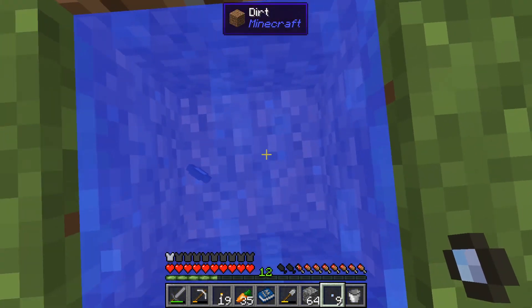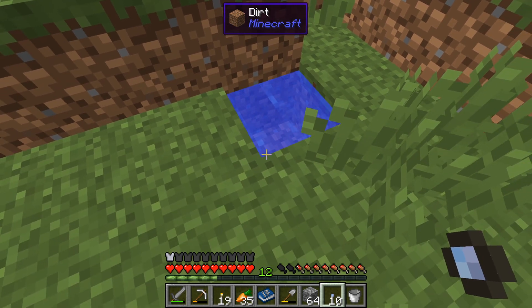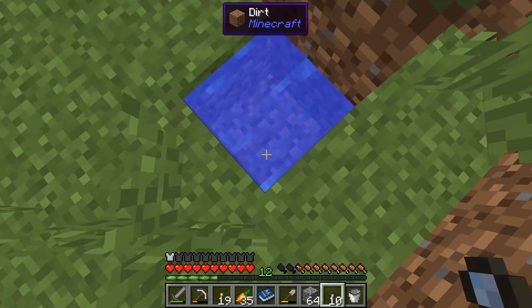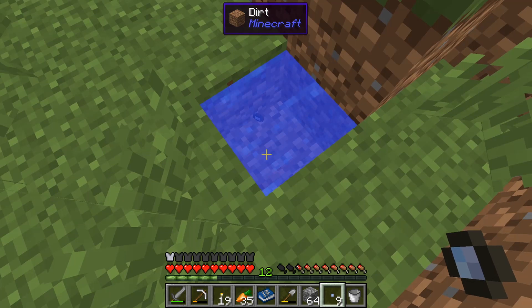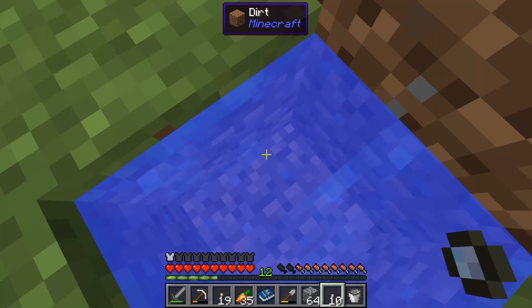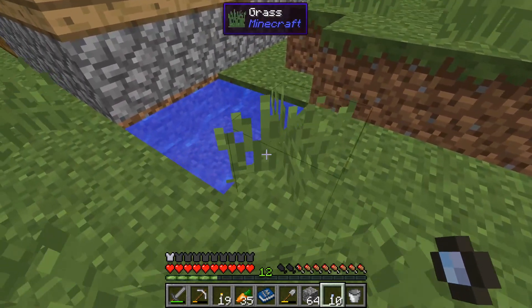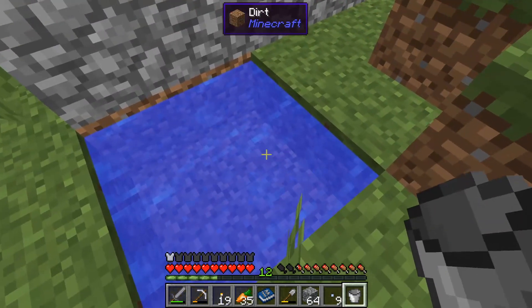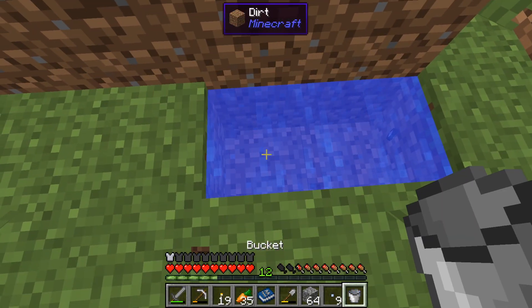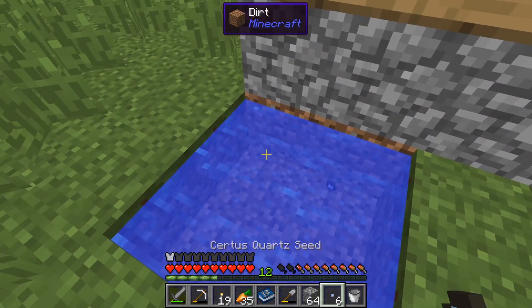How does this work? Do you throw it in? How do you make seeds - when placed in water, do we have to place them or just throw them in? Let me check. Okay, so apparently you are supposed to just drop them in water, but it's an extremely slow process which is a little unfortunate. Maybe drop four in here.